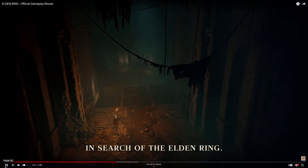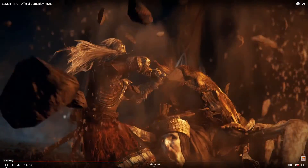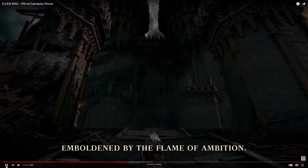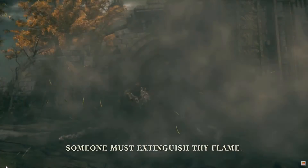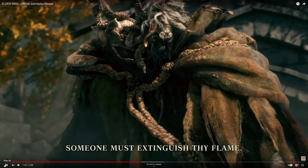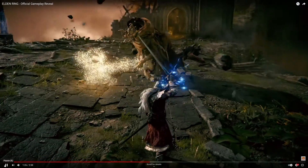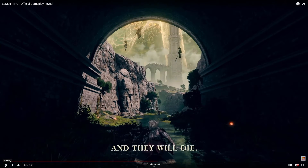'In search of the Elden Ring.' Here's a cool monster that almost looks like High Lord Wolnir from Dark Souls 3 — pretty cool looking enemy. You can see combat here as the player takes on this creature. 'Emboldened by the flame of ambition' — this looks so good. 'Someone might extinguish thy flame' — here's another character with a very worried, twisted look, who appears to be a boss.